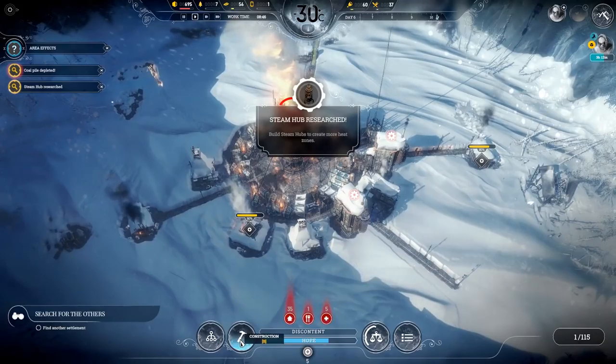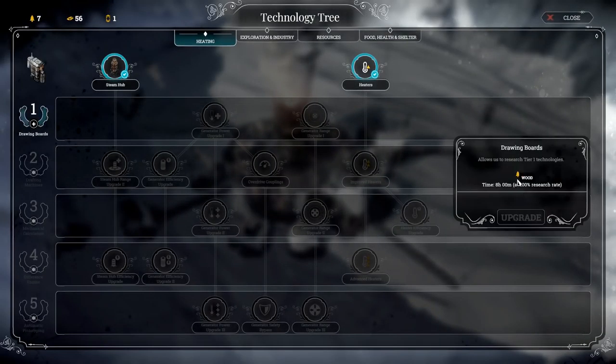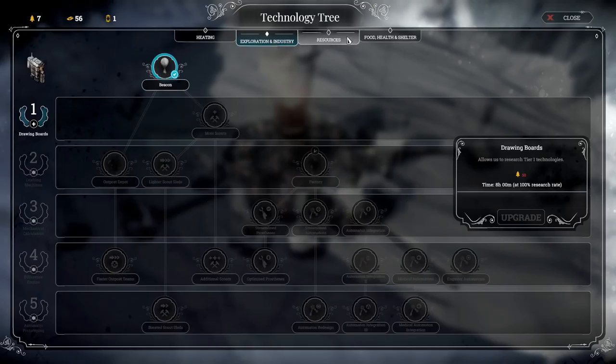Steam hub has now been researched, so let's have a look at the steam hub. It is there. What I want to do now is go for drawing boards which is 50, so can I do that? Probably not.